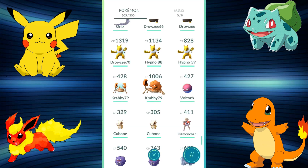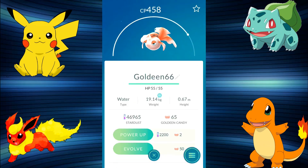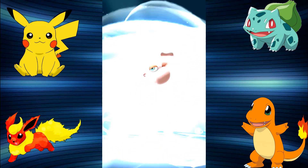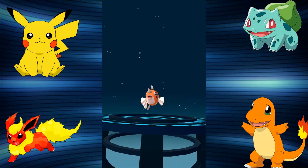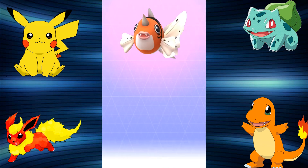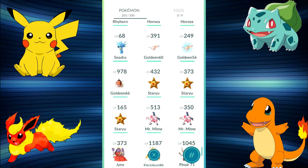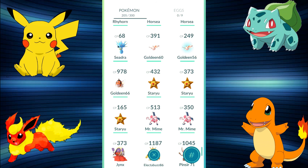Last evolution is Goldeen — a 66% IV, lower than I'd like, but I want a Seaking for the Pokédex. Evolving! You are a unicorn fish and he's got fangs — like a vampire! It's 978 CP, very nearly another 1,000. Really happy with those evolutions. We've got some more nearly ready — just 11 more candies needed for an upcoming evolution, so watch the next episodes!